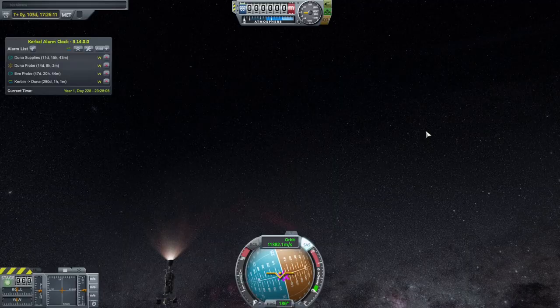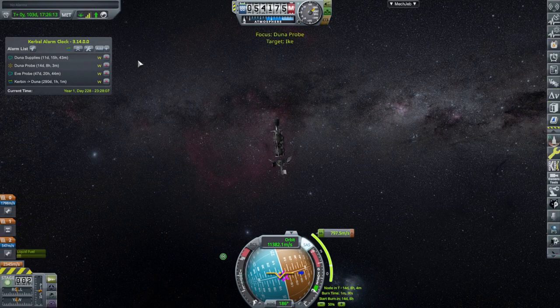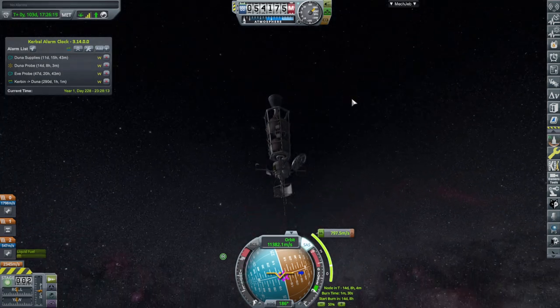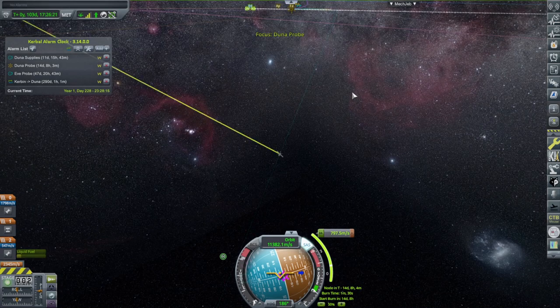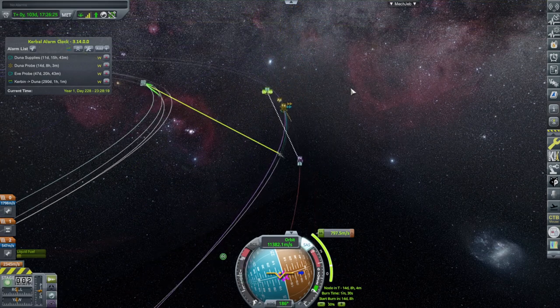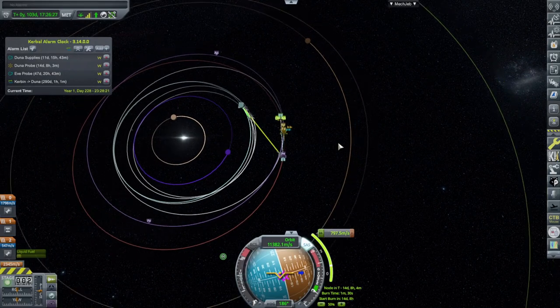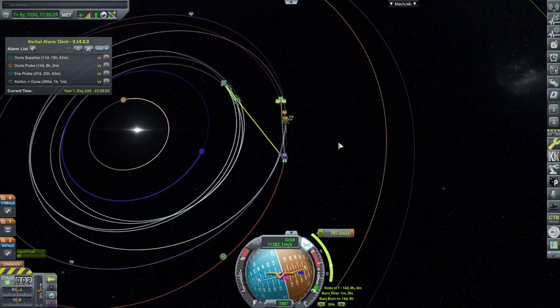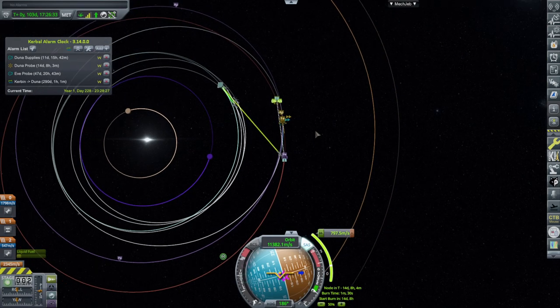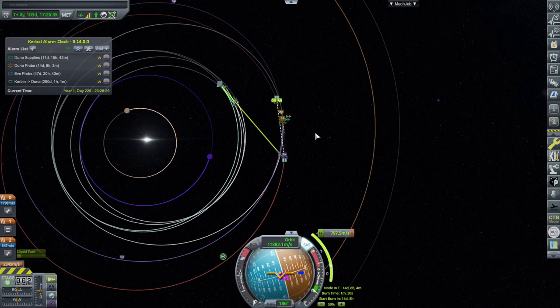During the mid-course adjustment the Duna probe was at 94% signal strength or something like that, but as we approach Duna it's very weak. With the extra antenna at the top this one has 58%. I think it'll be alright, hopefully. Now I'm rather worried about the whole thing - it looks like it does drop off by the square, which means as Kerbin goes further and further away it's going to be tenuous.